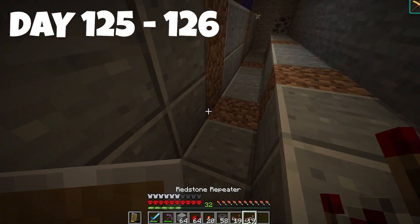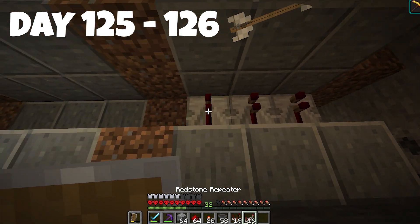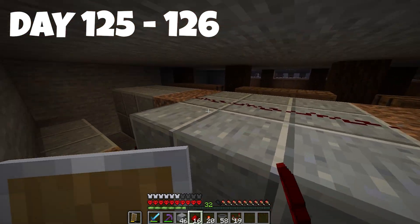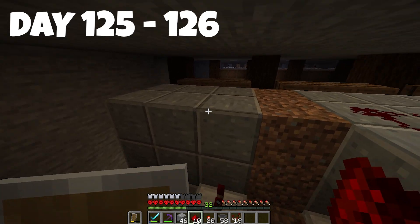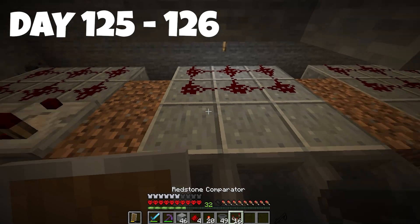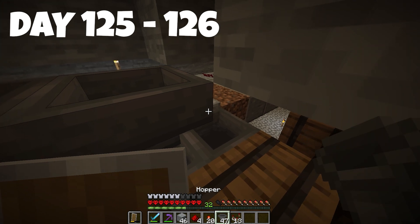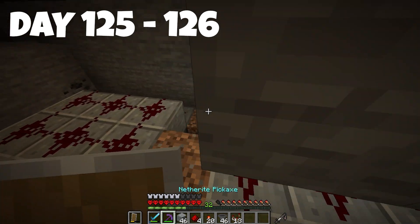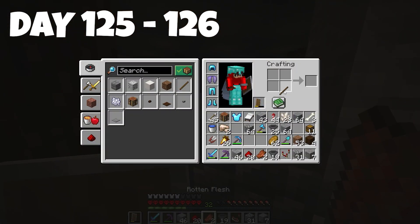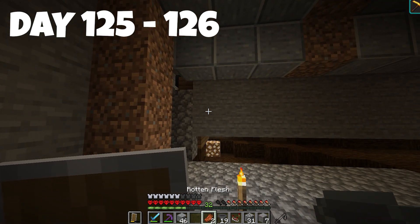We get that done, place hoppers last, and take out a zombie from a cave up here. We place the redstone in, place the hoppers, and the torches, and that row is done as well. We ran out of everything, so we make one more torch and it's finished. Just two more rows to go and then we're going to decorate the whole place.